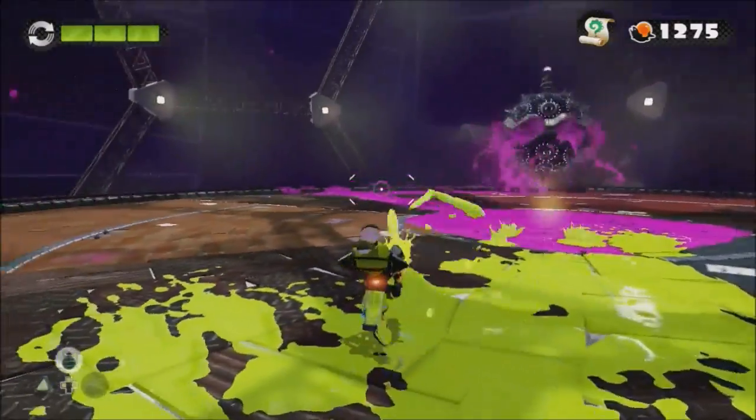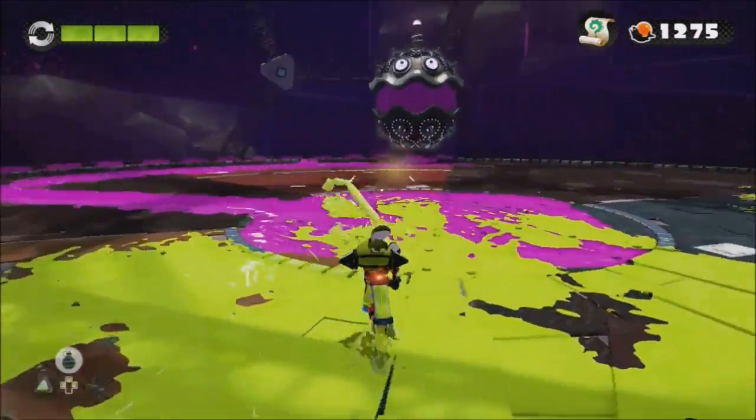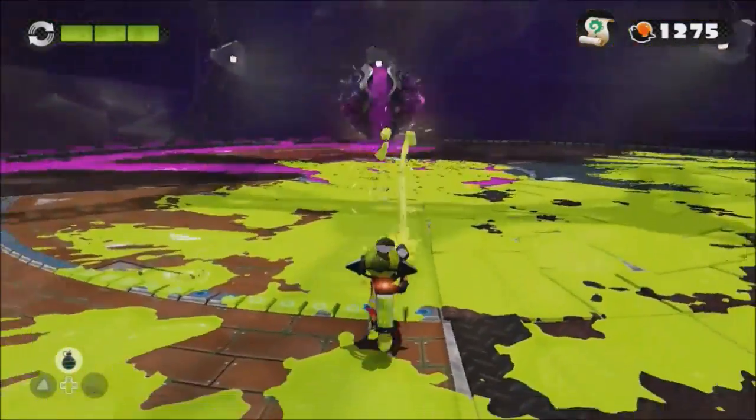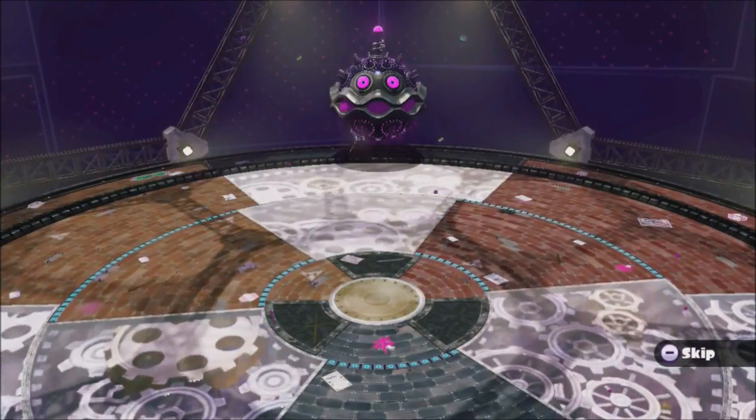Rampaging Octo World is one of the only Splatoon bosses that actually requires you to ink up a good part of the arena, and it's an awesome boss fight as a result. Plus the ways that they make this boss fight more difficult are clever too, as it gets harder and harder to ink up the arena so you can take down the boss.